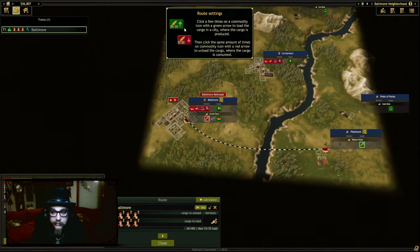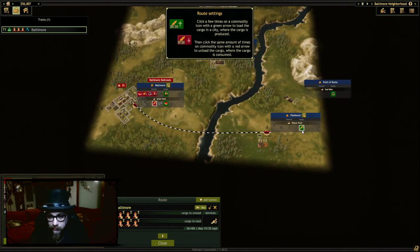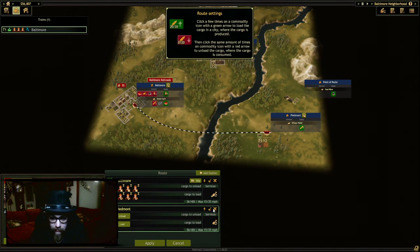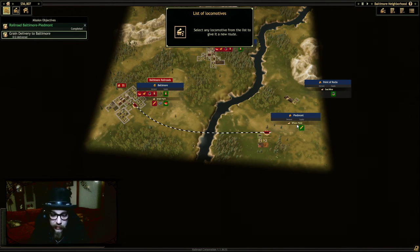What are we doing now? Is this it? Did I win? Nothing. What are we doing now? Current objectives — this one. Grain delivery to Baltimore. Baltimore railroads.